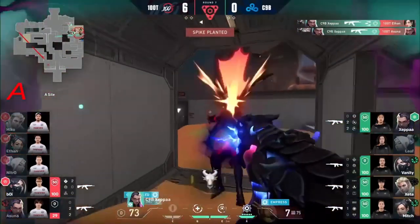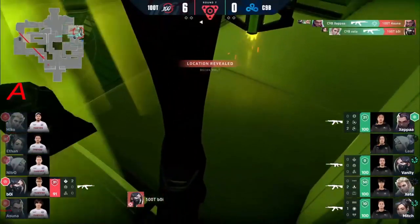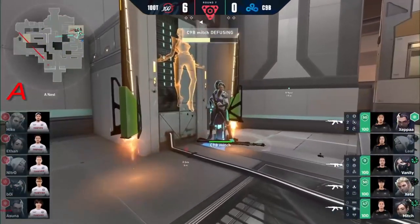Zeppa with the start. The Empress looking to get crowned as she dives into the pit. Zeppa to look and make more chaos. And Zeta finishes off. The Viper's pit is down, the defuse will come up, and Cloud9 Blue are on the board.